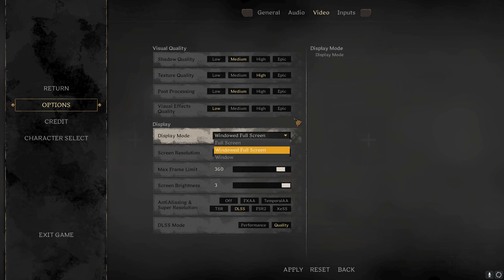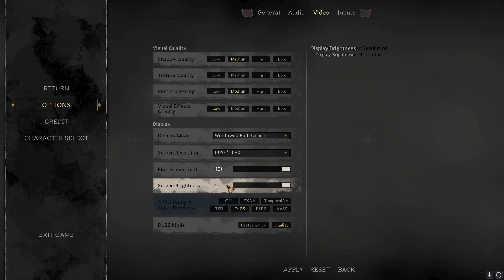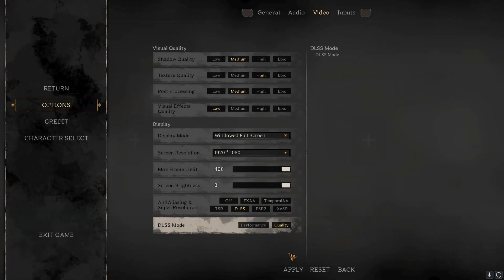Full screen will give you the best performance. I have windowed full screen on because I like to alt-tab a lot, especially when I'm streaming. Feel free to stop by my stream — I usually stream at nighttime. We'll turn that max FPS all the way up. Screen brightness starts around like 2 and the game looks like absolute garbage, so make sure you turn that all the way up to 3.